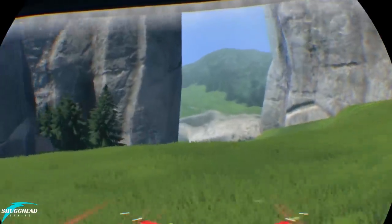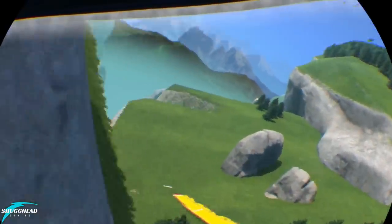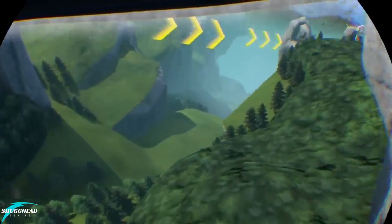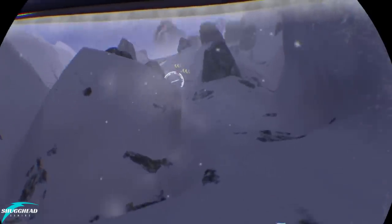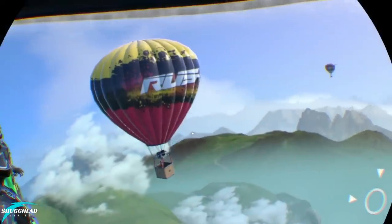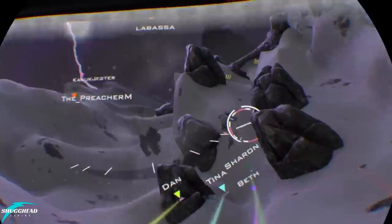What Rush absolutely nails is the feeling of flight height and a sense of speed. Besides some weird shader issues especially noticeable when looking around at the launch spot, lighting and particle effects are used to great effect — whether it be the slipstream effect when soaring close to the ground, rain and snow effects blasting by your head, or simply the spray of a waterfall splashing onto your face shield. Rush can at times be very stunning. In addition to weather changes, different races bring with them changing times of day, from sun-soaked days to daring nighttime jumps, and everything in between.